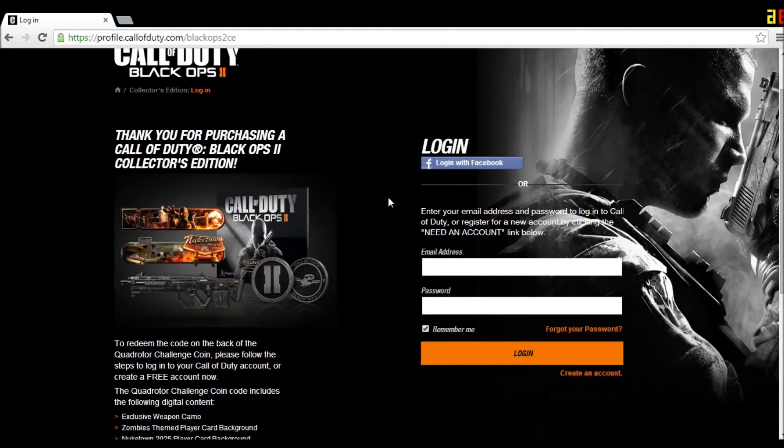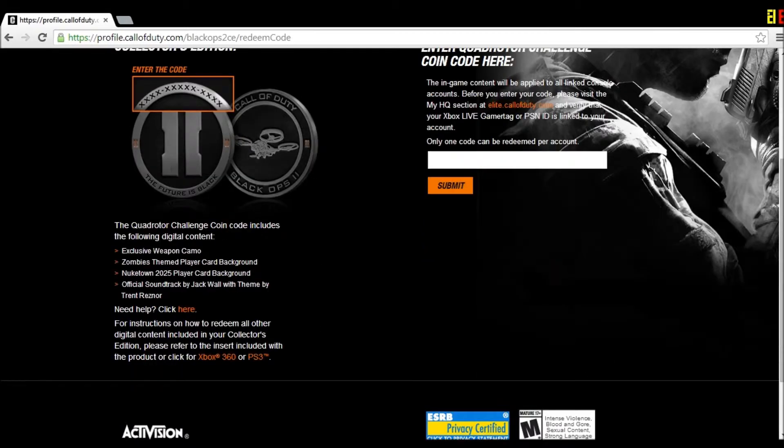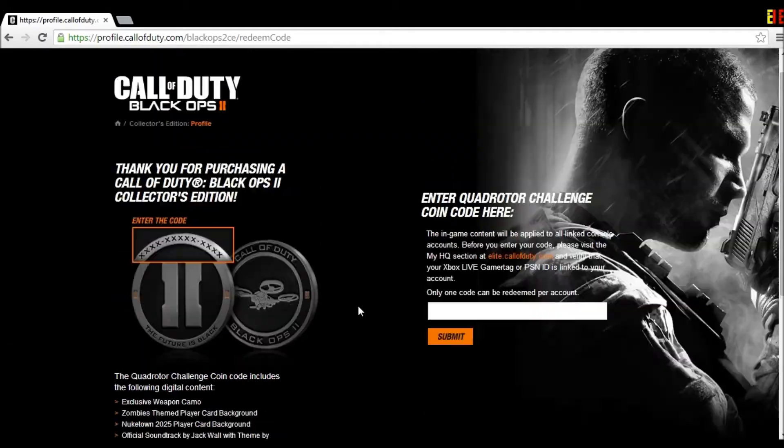You're going to get this screen and you're going to log in. Once you log in to Elite, you're going to log on in here. Then you're going to go to CallofDuty.com slash Black Ops 2 CE. And this is where it's going to take you — you're going to want to type in the code that you have on your coin and you hit Submit.